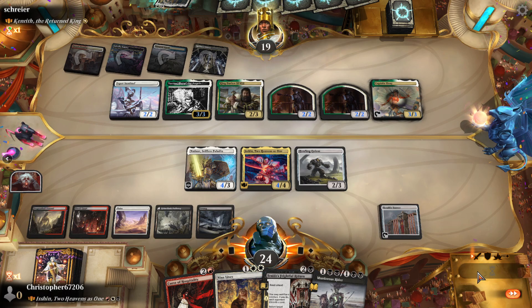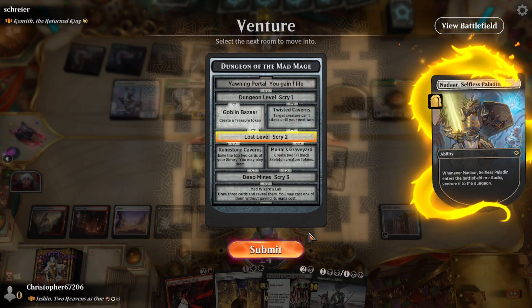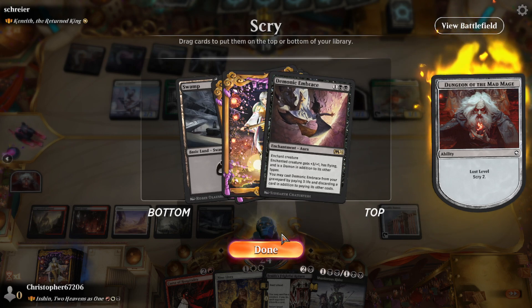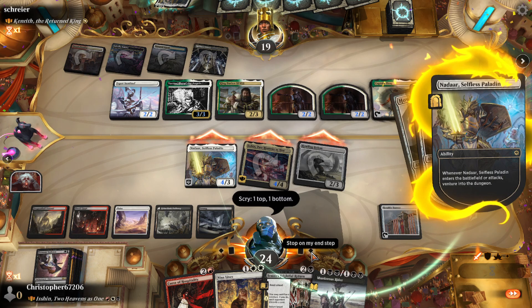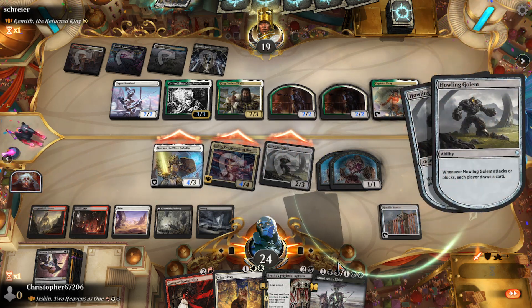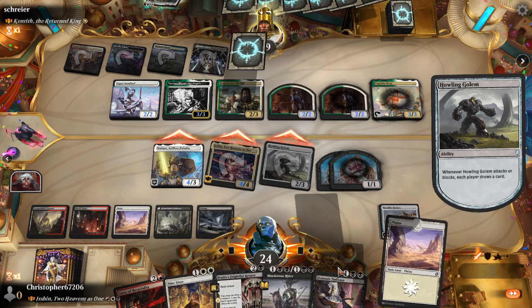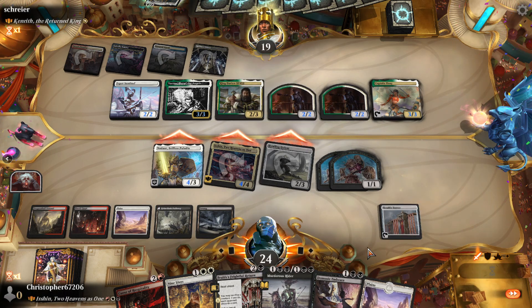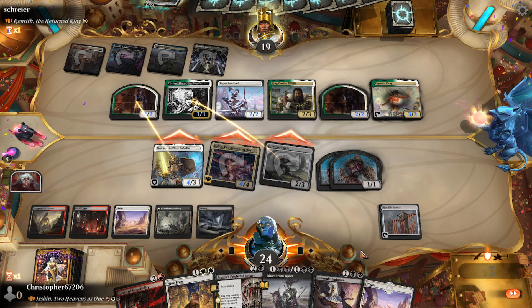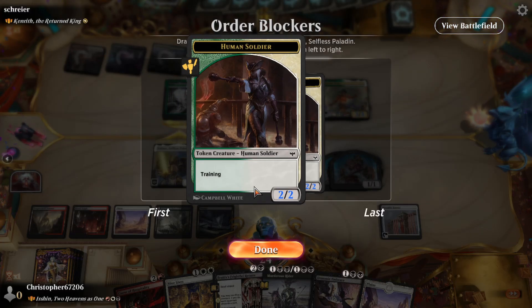We swing in again — Murderous Rider can in theory protect our boy. Scry two. I'm actually gonna keep Demonic Embrace just in case. We'll make the 2/1 tokens; they have a pretty big board and I don't want to risk losing some of my creatures. So if they block here to get rid of Nadaar, I can Murderous Rider to kind of solve the issue. Yeah, we'll do it like this.